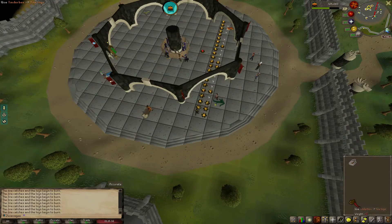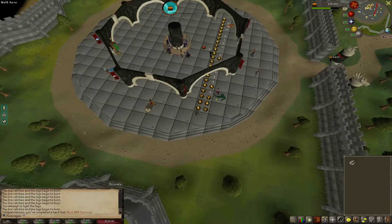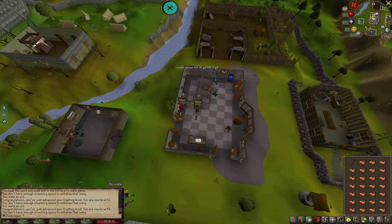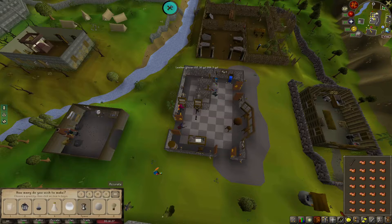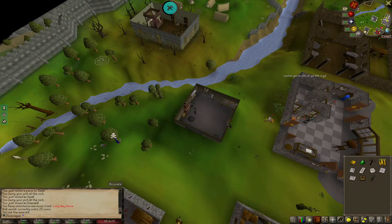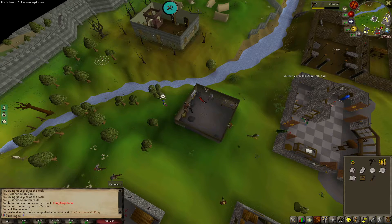Another 100-point task complete — 100 logs burned. This will be 100 orbs. And 54 Crafting. This should be another task — Emerald ring. Another 50 points.